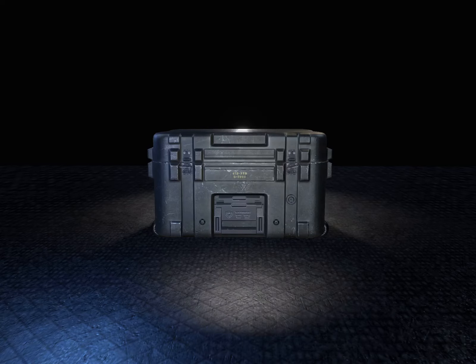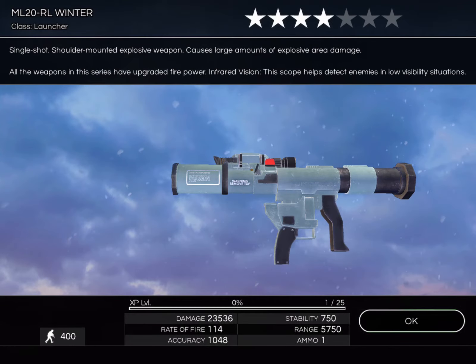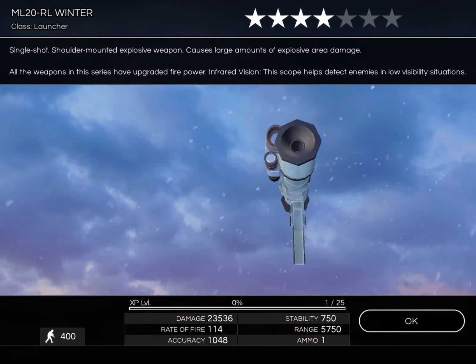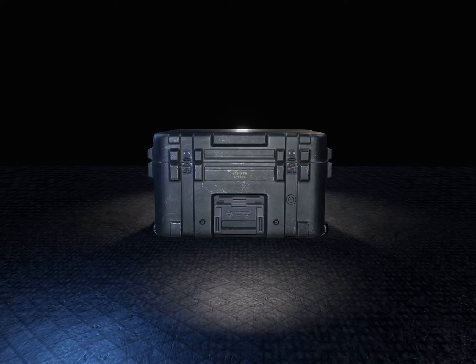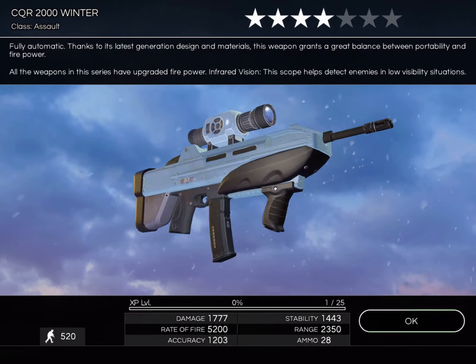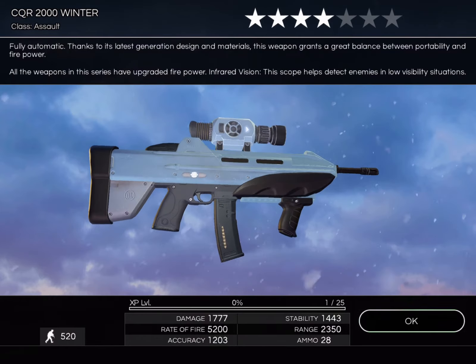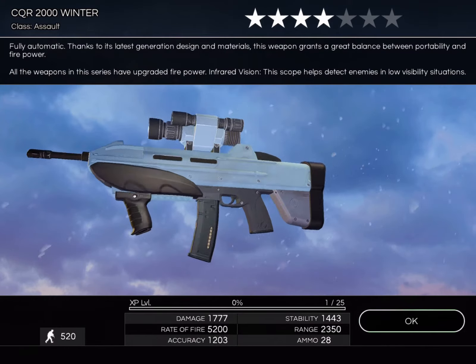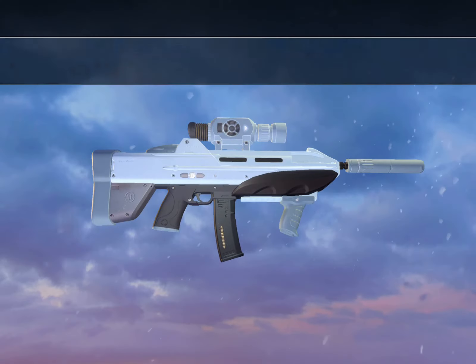Let's see what else we get here. Four star ML20 RL Winter - I might hold onto these, this is my second four star, not 100% sure yet. Let's see, that's at least a five or four star - man, the scope is just throwing me off. Yeah, because the four star CQR doesn't normally have a scope, if I'm not mistaken. But we'll be able to make a five star of that now, so that's good.